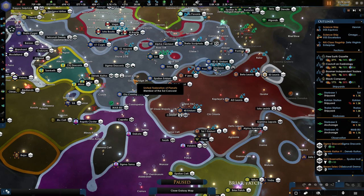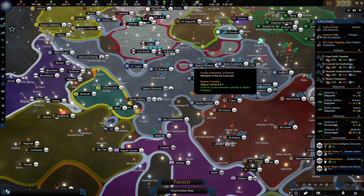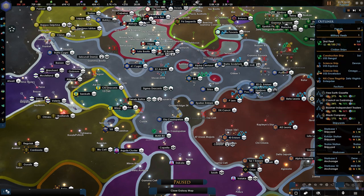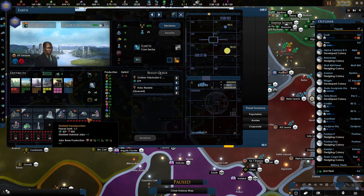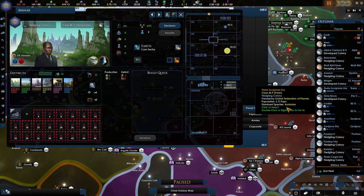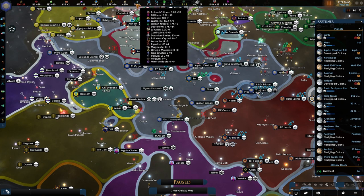My friends, welcome back. We are playing as the United Federation of Planets. We were laying the foundation in the last episode by means of our planets to make sure that all works. Now we still have unemployed population, which is bad, but we'll change that right now. We're going to be upgrading everything that we can upgrade in all of the buildings, and just wait until all of our planets grow into that.